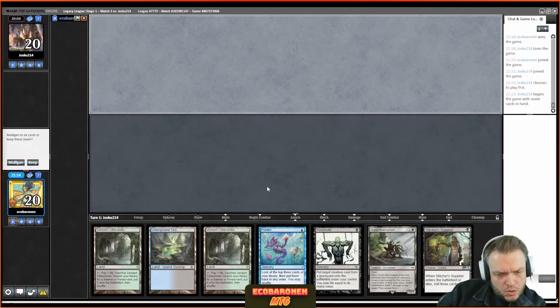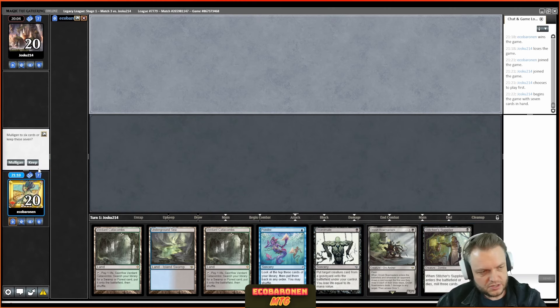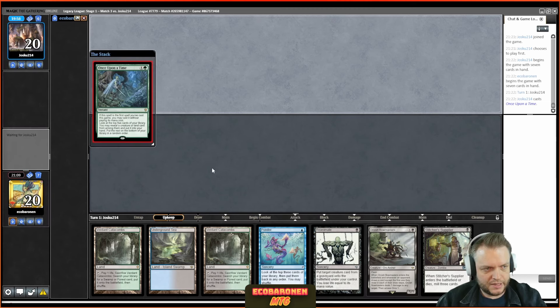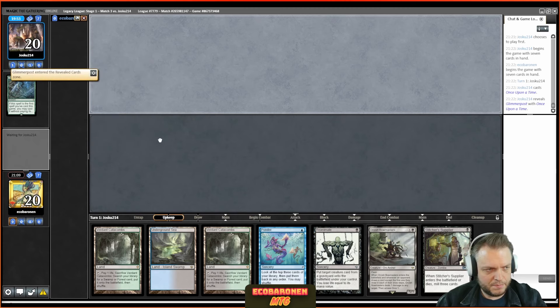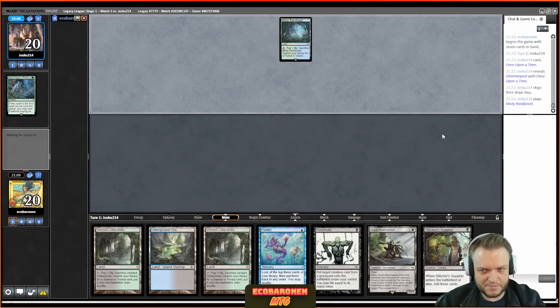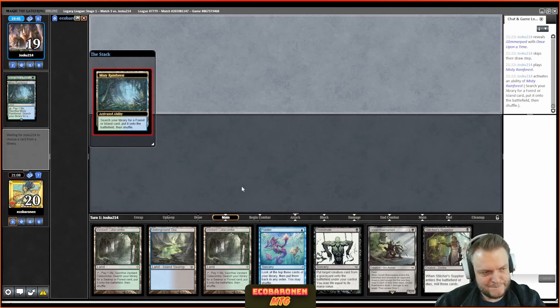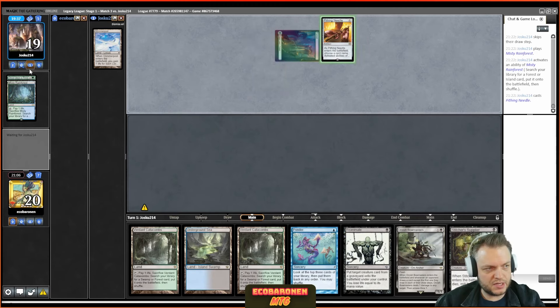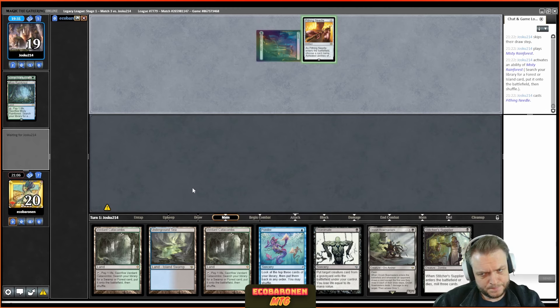Game two on the draw — no Wasteland but I have Ponder and Stitcher so this hand could be anything. Once Upon a Time — I like that card. I remember it was legal in Pioneer and Modern for a brief period, kind of a strange card to have legal. The opponent fetches into a basic land, finds Glimmerpost, and names Wasteland on Pithing Needle off the bat — fine for my hand because I don't have it, but the deck plays three or four Needles and will happily name Wasteland in the dark. Most important thing is they don't get to play against Wasteland.